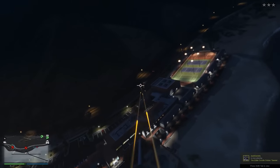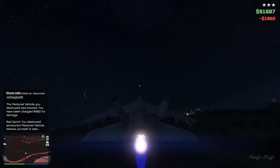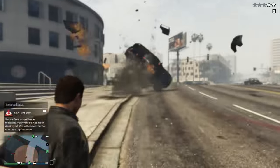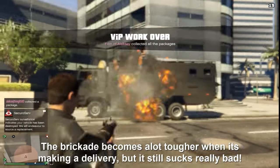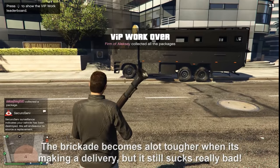Now that I've given you the best methods of taking down both Kurumas and Insurgents, you can use this knowledge to take down all the other armored vehicles too. The Baller takes two rockets or a little bit of bullet fire on the windows to break them. The limo is much the same, and the Brickade is just a joke. Now go out there and start blowing up some armored vehicles, you crazy psycho.